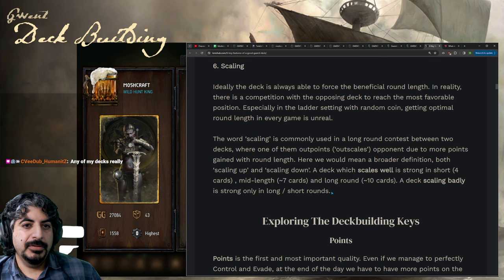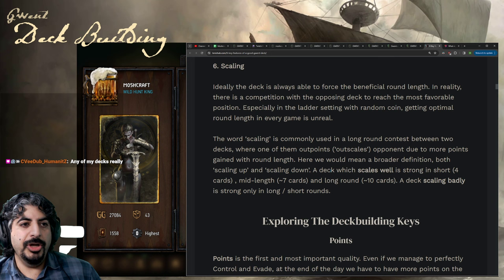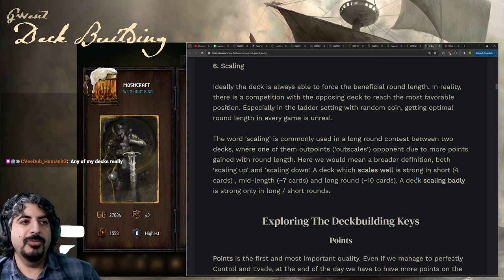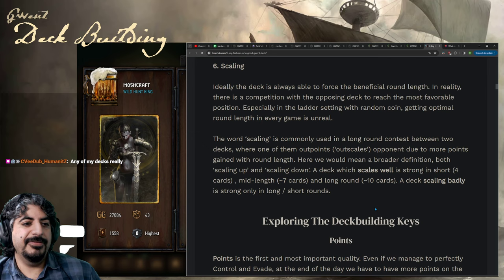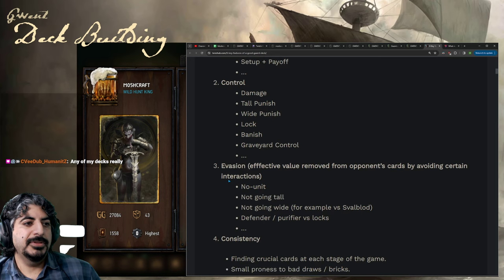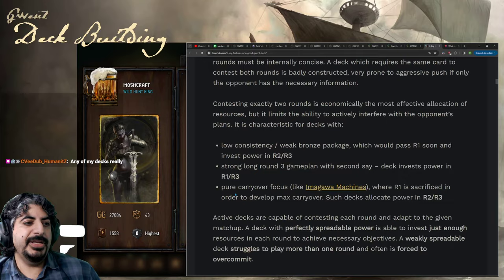A deck which scales well is strong in short, mid-length, and longer rounds. A deck that scales badly is strong only in long or short rounds. My mentor's deck is best in medium-length rounds, weak in short, and depending on the matchup also strong in long — so it's a deck that scales badly in at least two out of three round lengths. To recap: the six keys are points, control, evasion, consistency, spreadability, and scaling.